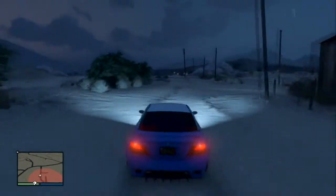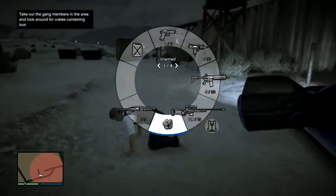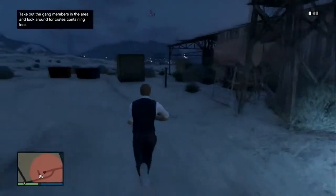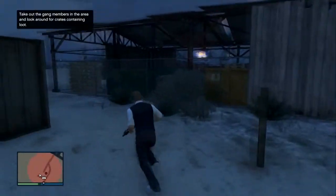You're going to want to do this gang attack and basically all you've got to do is take everyone out. There'll be a van sitting there waiting for you because they are the Lost and Damned guys — that's what they're calling them in GTA — just take them all out.